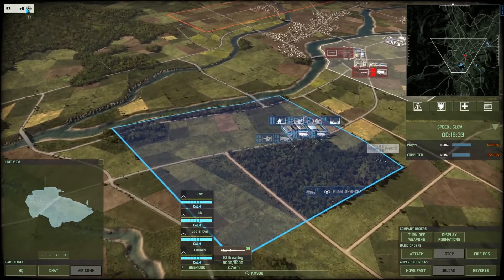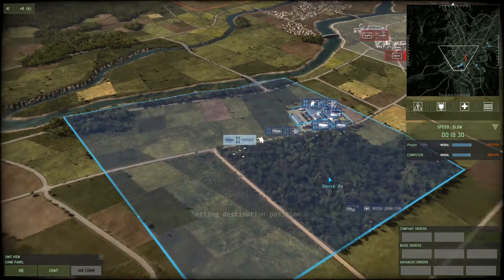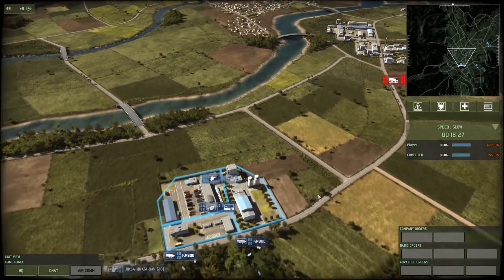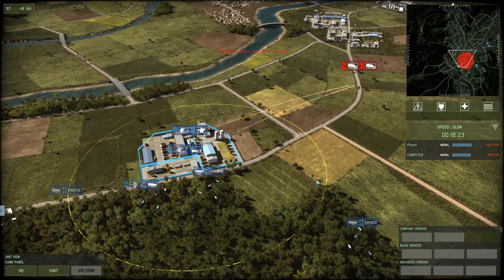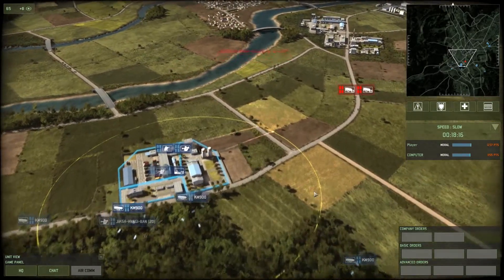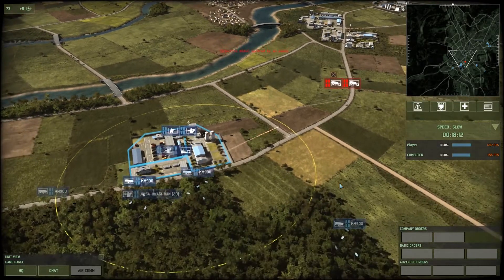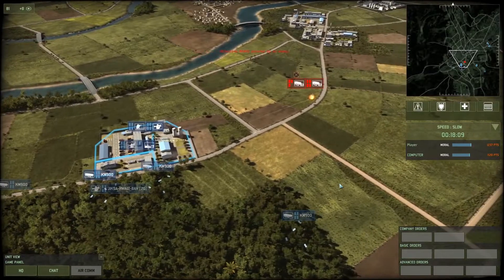We pile in more infantry — grab one of our reservist units and have it come in here while we can. Here they come — they have two platoons on us. We've got our anti-tank coming after them, unfortunately not accurately. We're going to have to hope. Got our other anti-tank guys coming — managed to slow them down a little bit. There we go — killed one.